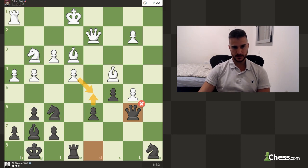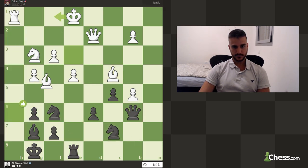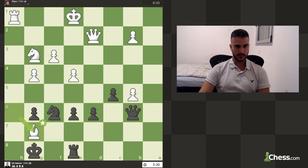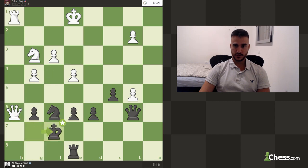If he was going to take we could try to open the file completely. Taking with e6 was actually a good idea and in this position White is up plus three — White is totally winning in this position.